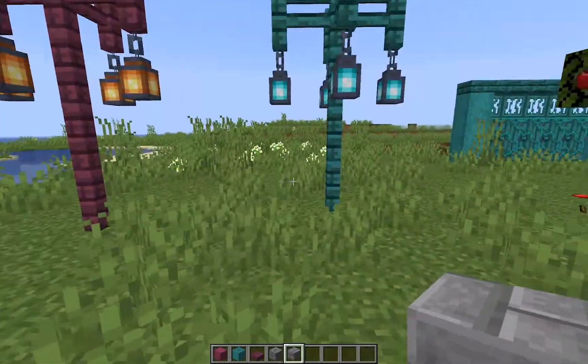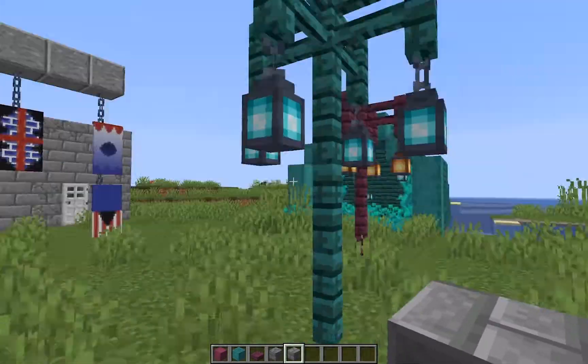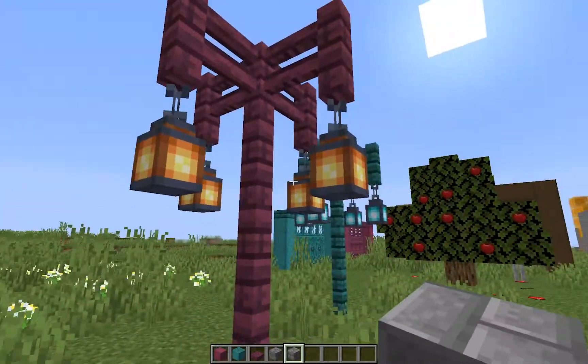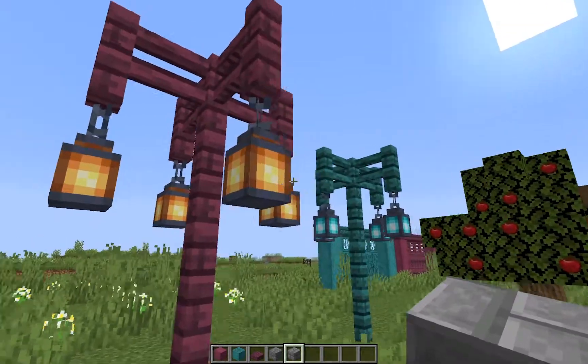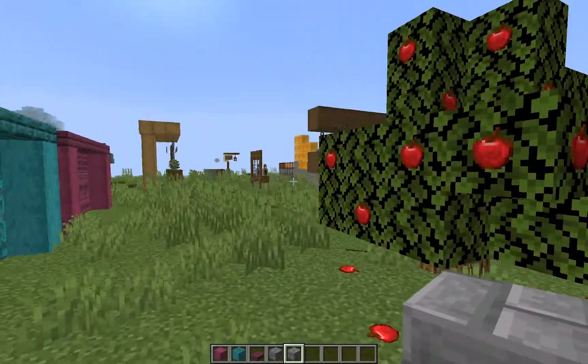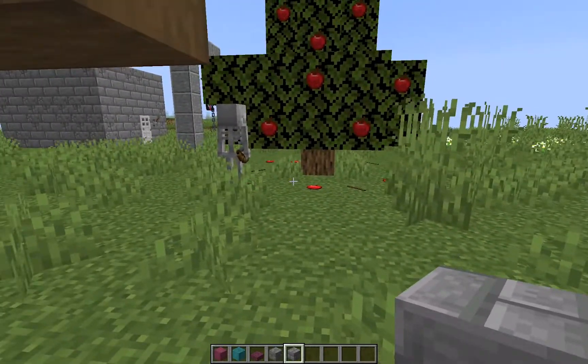These are the lamp designs. This is a very simple lamp design with the warped fence and the crimson fence. The crimson fence looks better with the normal lamps, and these look better with the soul lamps.